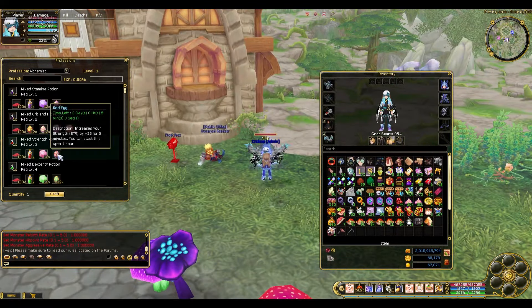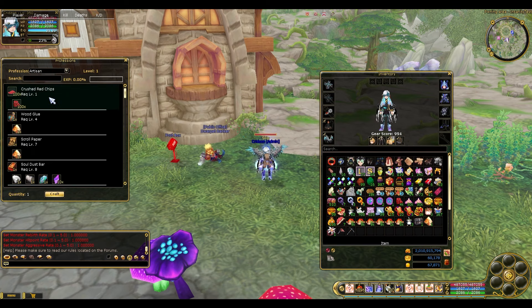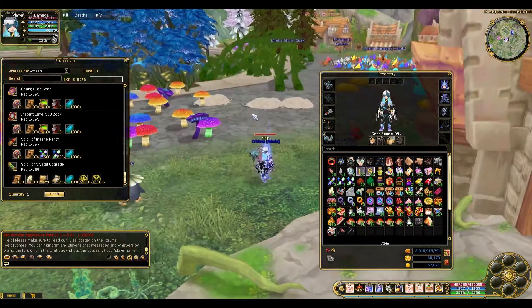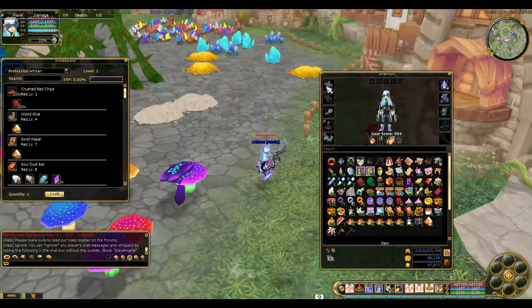The alchemist is where you can get a lot of overpowered potions and stuff. The artisan is where you get the scrolls that you'll be needing to make yourself overpowered.